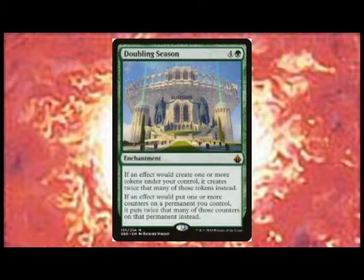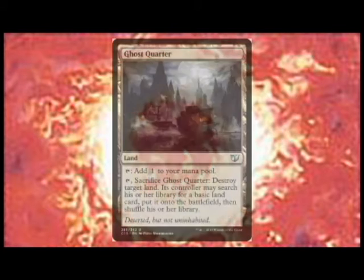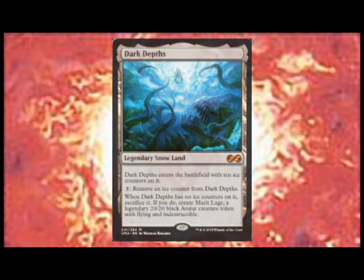Board threats are everything besides creatures — big artifacts, oppressive enchantments, powerful planeswalkers, and utility lands. This is why you pack permanent removal in any deck you play, regardless of your strategy. For lands, this is much harder to do, but swapping out a basic land for a Ghost Quarter to ensure you can protect yourself from a Dark Depths is a good thing.